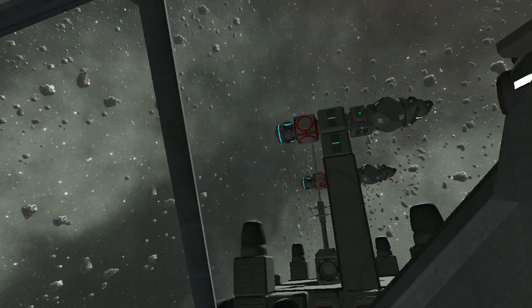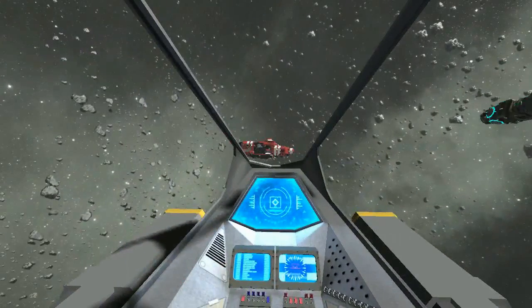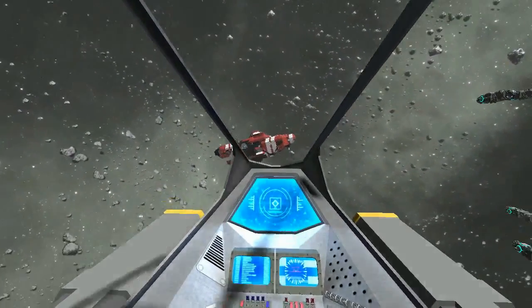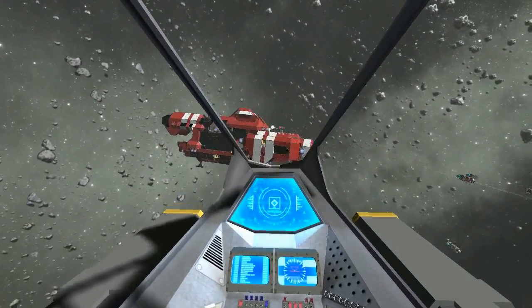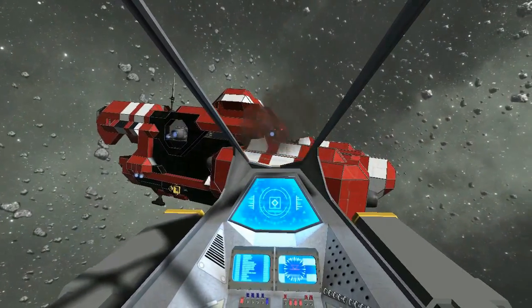When executing an attack on a target defended by turrets, the first way to defeat these turrets is by using a decoy to draw fire away from the fighters or missiles executing the main attack. It is critical to remember that the decoy will only draw fire as long as it is intact, so protecting it is very important.